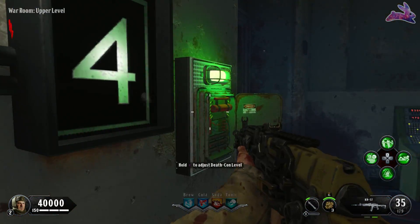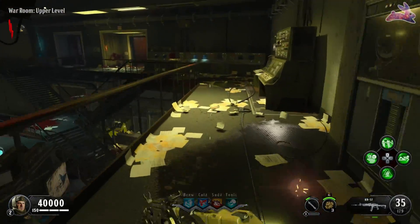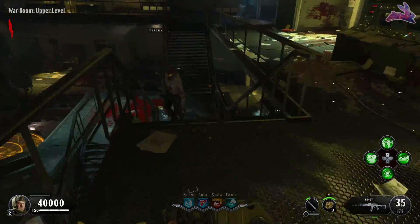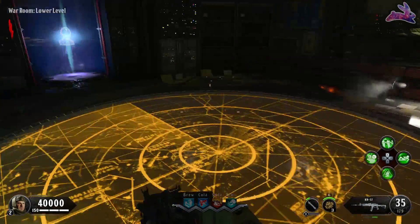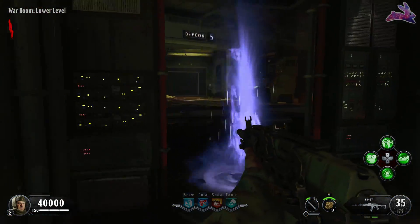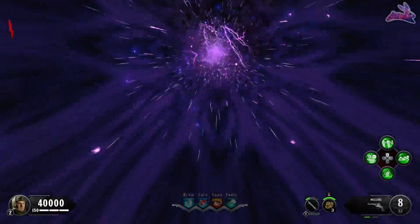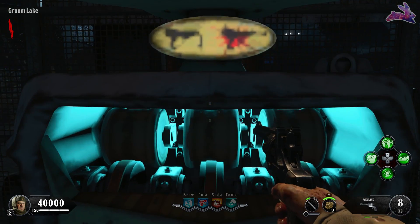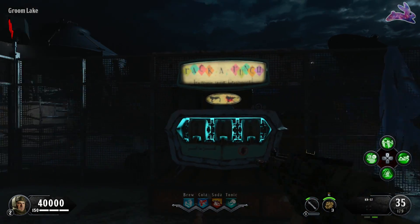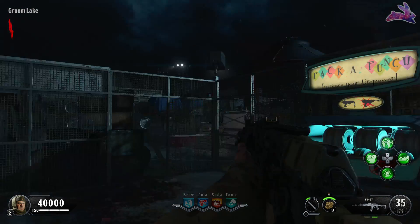Back in the war room, you can do these two steps in either order: go to defcon 5 and then place the part down, or place it down first and then go to defcon 5. You place it right here at this teleport location, and it moves the teleporter to right here. Then once you're on defcon 5, jump through and pack-a-punch. If you're not on defcon 5, the teleporter will just send you randomly around the map.